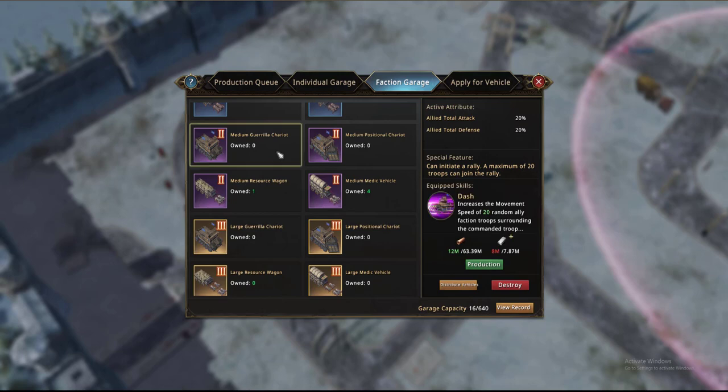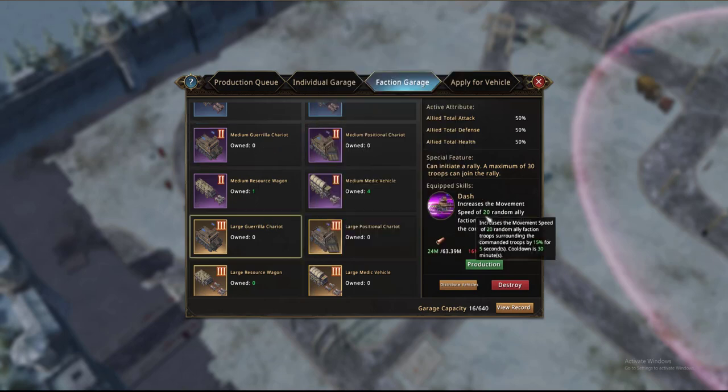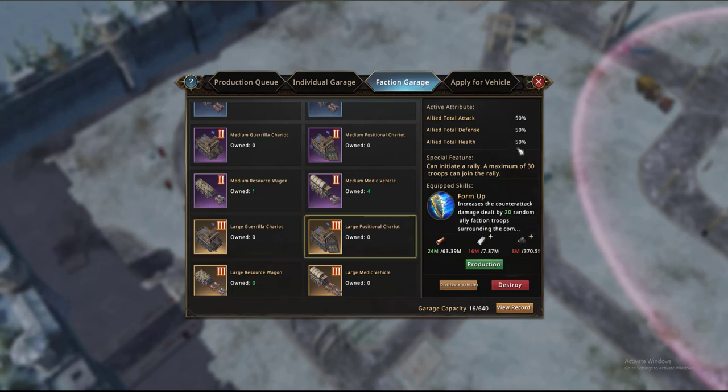The smalls don't have any specific bonuses apart from about a 10% attack boost. But from the mediums you can see that this one increases the movement speed of 20 random allied faction troops — so not only do you have a big rally attack, you can also buff people around you. Or here you can increase the counteract attack damage dealt, which means as you're running through if people attack you they take more damage. Either one of these can be a big bonus. The larger ones just give you a rather large punching power and are used for specific locations.